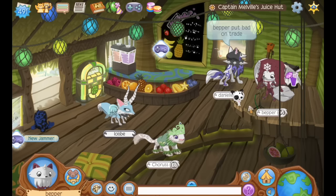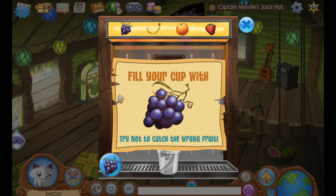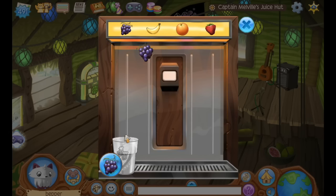Who doesn't love a good smoothie? Go to Captain Melville's Juice Hut and click on the smoothie machine. Choose whatever flavor you want and then stand under it. After a few seconds of waiting, it'll only dispense that fruit, but be careful — if you move out of this spot, it will start dispensing other fruits again.